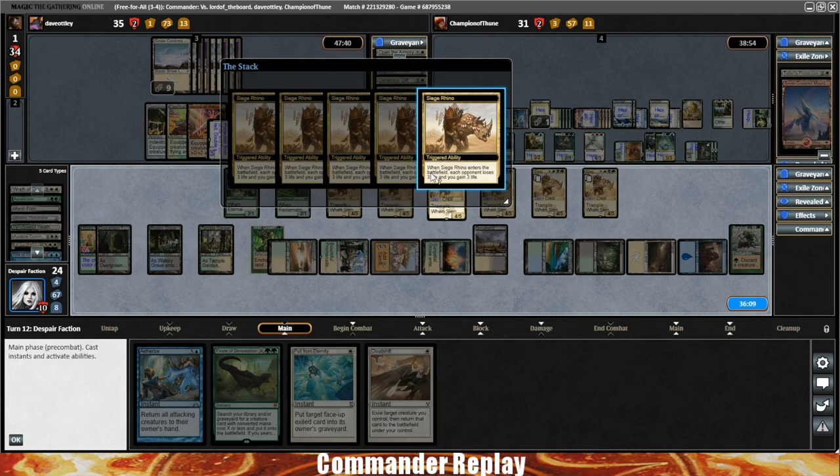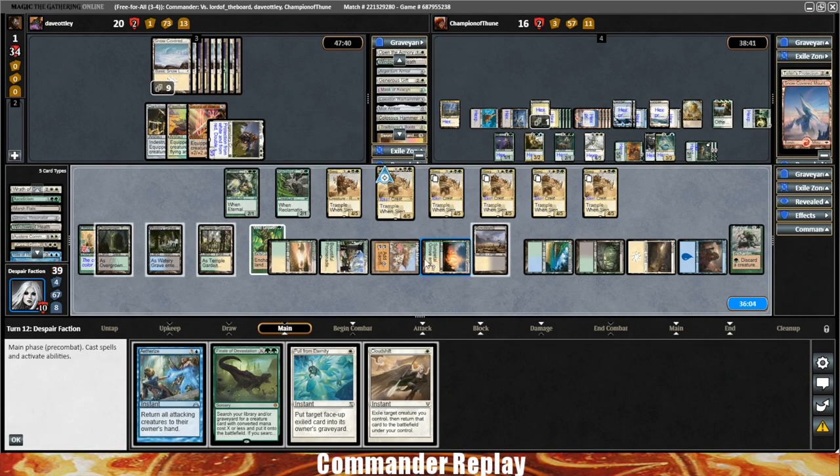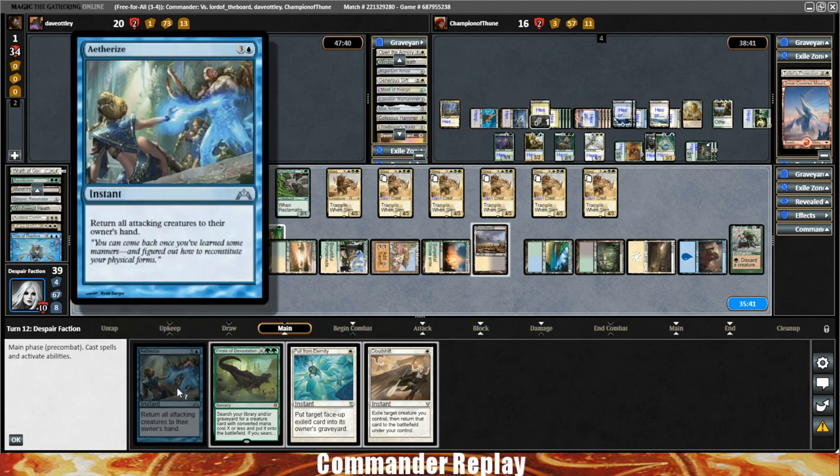We have many Siege Rhinos — get five Siege Rhino triggers. Opponents' life totals finally into a normal range: 20 and 16. We go back up to 39. We're relatively safe. I was getting worried about a big crack-back, but I think we're okay with the Aetherize.